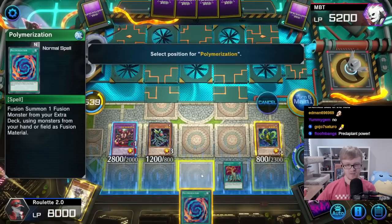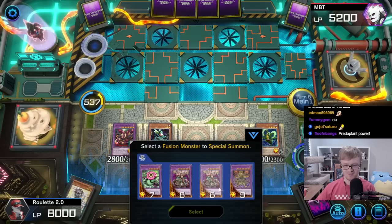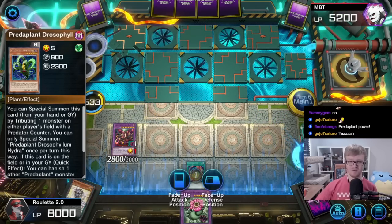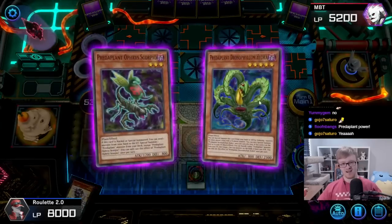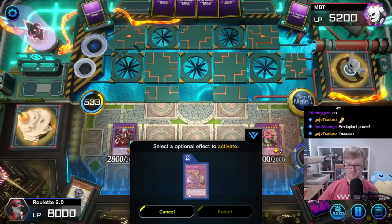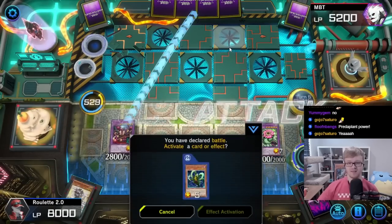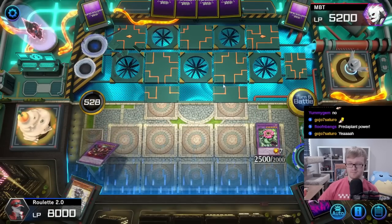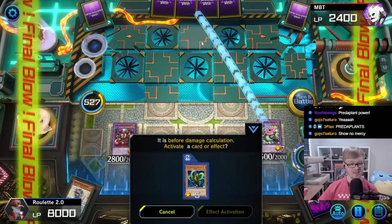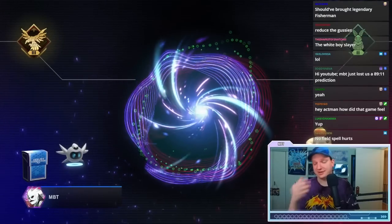We're dead I think. Let's activate this — yep, here we'll see another card but we have to go into it. I summon Predaplant Chimera Rafflesia! And I'll go battle phase, attack. Next game! Holy shit, Predaplants OP!